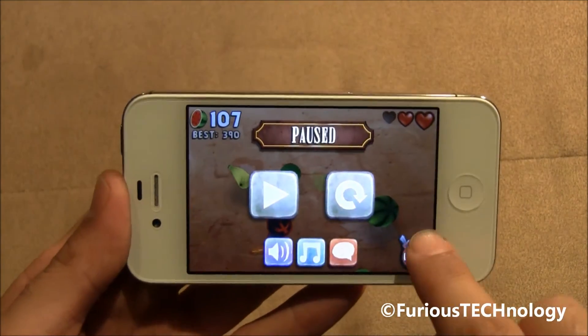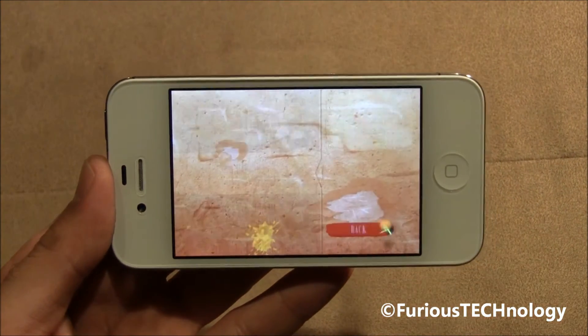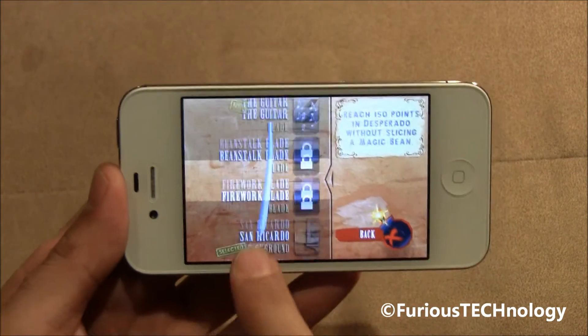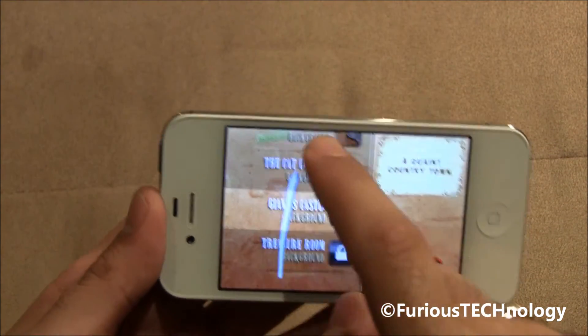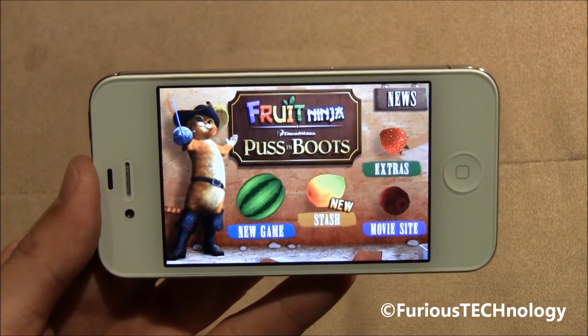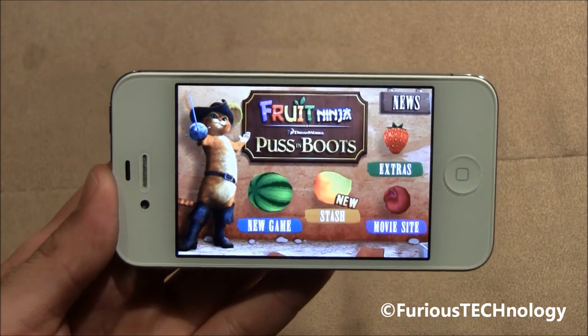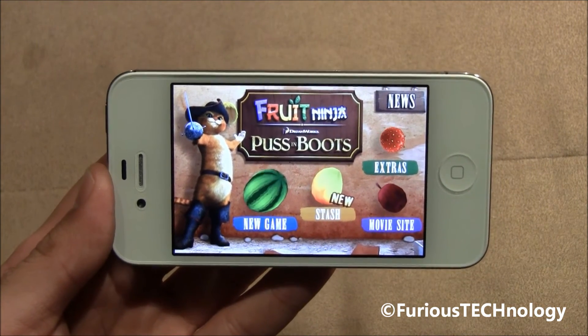It's one of the most downloaded apps right now in the App Store. Here I'll go to Stash — Stash is the typical type of things that you can buy as well, so that's like their storefront. Fruit Ninja Puss in Boots — brand new version of Fruit Ninja. Definitely go download it from the App Store. If you like the original Fruit Ninja, you're going to love this one as well.